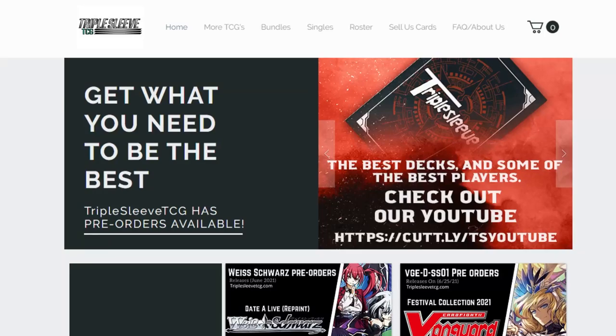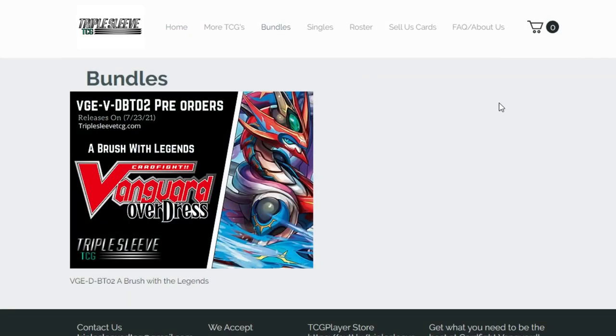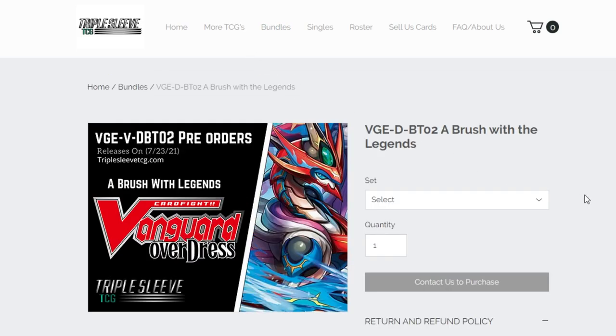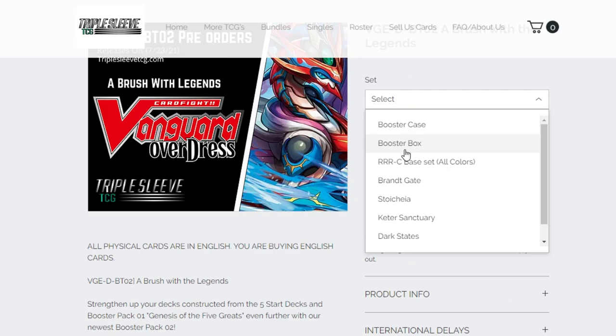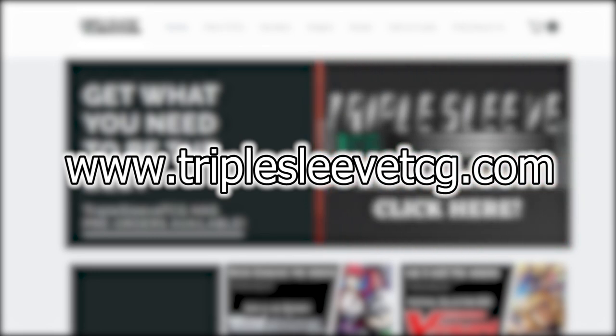Hi, welcome back to another Nexus Core video. Before I get into it, I want to talk really quickly about Triple Sleeve TCG. Triple Sleeve TCG is a website where you can go and purchase case splits, booster boxes, and nation splits depending on what nation you guys want to pick up. In these splits, you guys can get full play sets of any card that you need — Triple R's, rares, double R's, you name it. Please go ahead and check them out at TripleSleeveTCG.com.